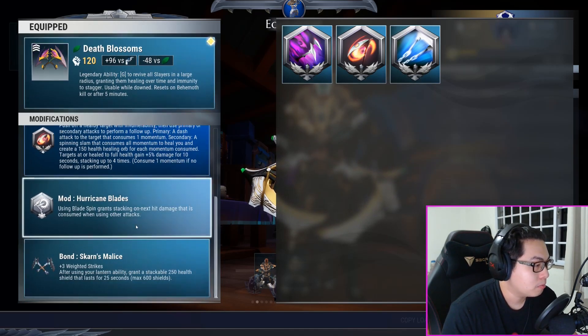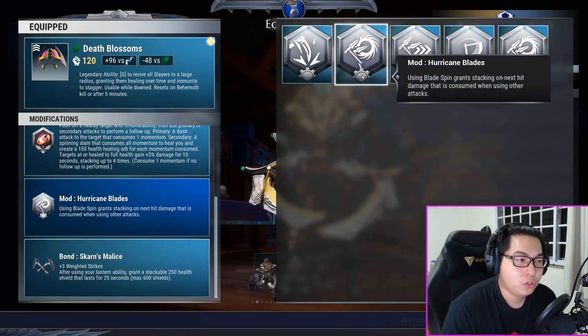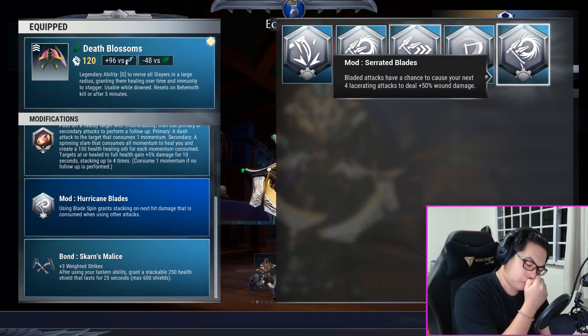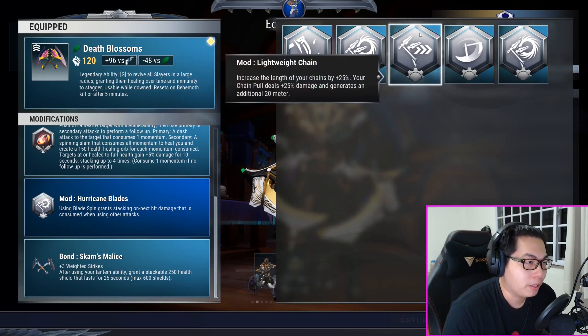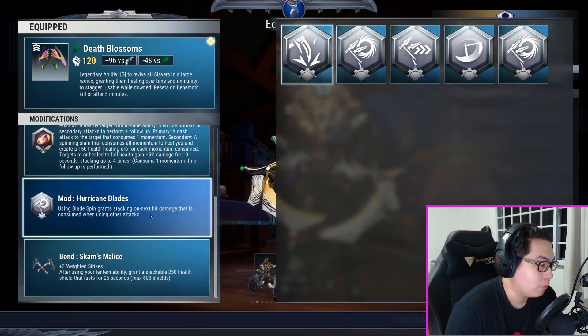Two pulse cells in your Death Blossoms. Hurricane Blades will be your mod, but you can also choose Lightweight Chain — you'll see Lightweight Chain in the builder version of this. These two mods are the main ones used. You can use Momentum Blades or Serrated Blades if you want — Serrated Blades is if you have a wounding focus. In general, I find Hurricane Blades or Lightweight Chain to be fairly decent. The increased length of the chains from Lightweight Chain isn't really that useful in my experience, but Hurricane Blades does give me a little more leeway.